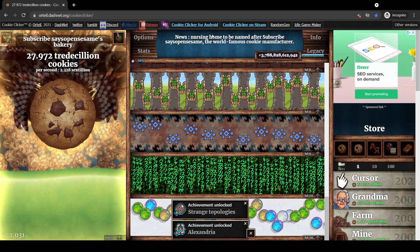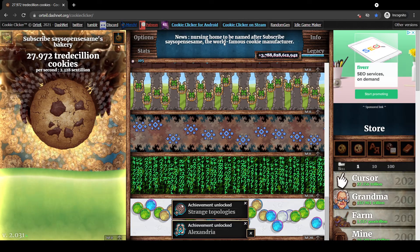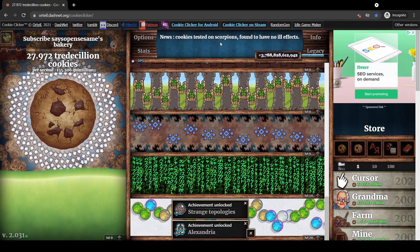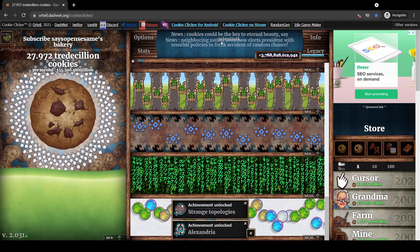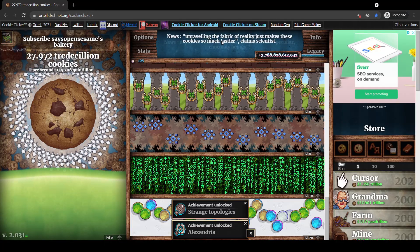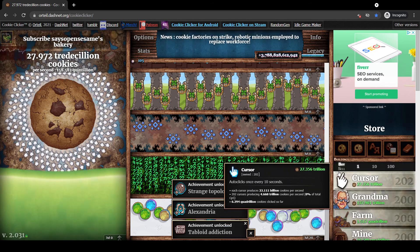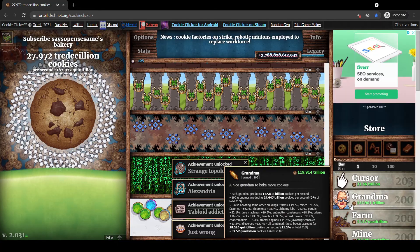The news tickers that appear are actually funny — I'll show you those. Also, if you click the grandma 50 times you get a quick achievement, and if you sell a grandma you can get another free achievement.